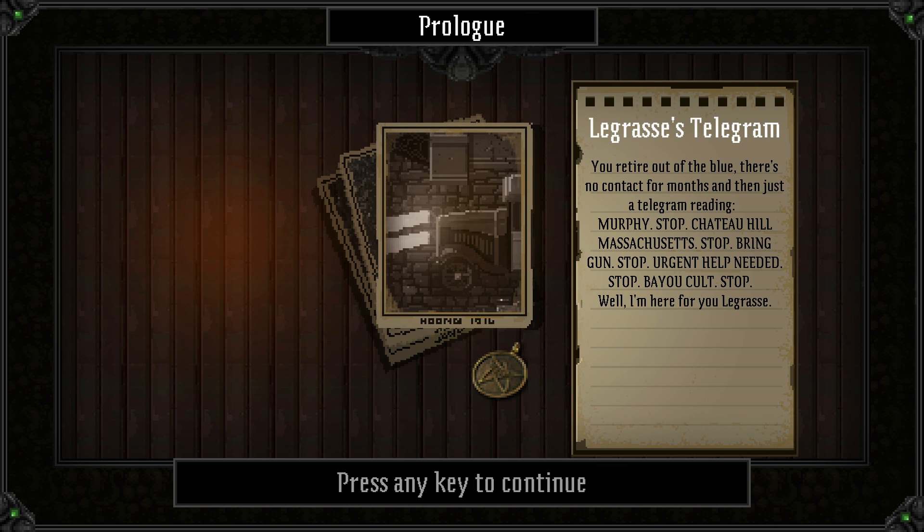LaGrasse's telegram: you retire out of the blue, no contact for months, and then just a telegram reading: 'Murphy. Stop. Chateau Hill, Massachusetts. Stop. Bring gun. Stop. Urgent help needed. Stop. Bayou Colt. Stop.' Well, I'm here for you, LaGrasse.